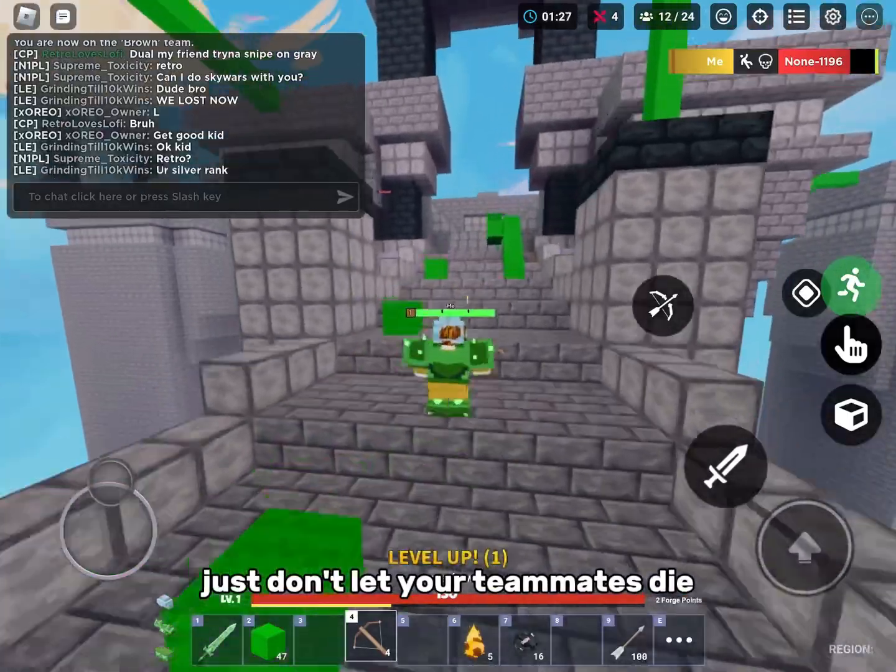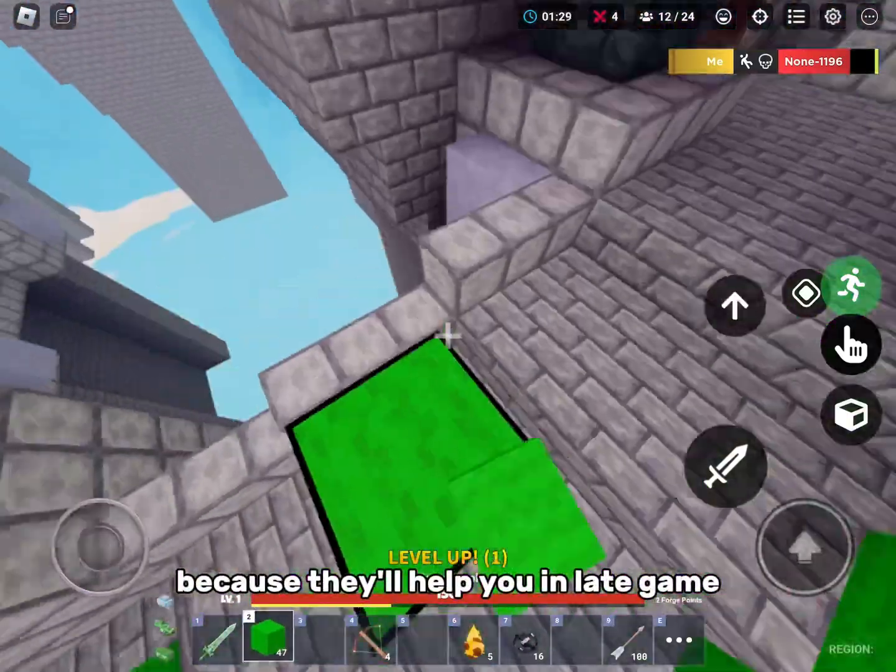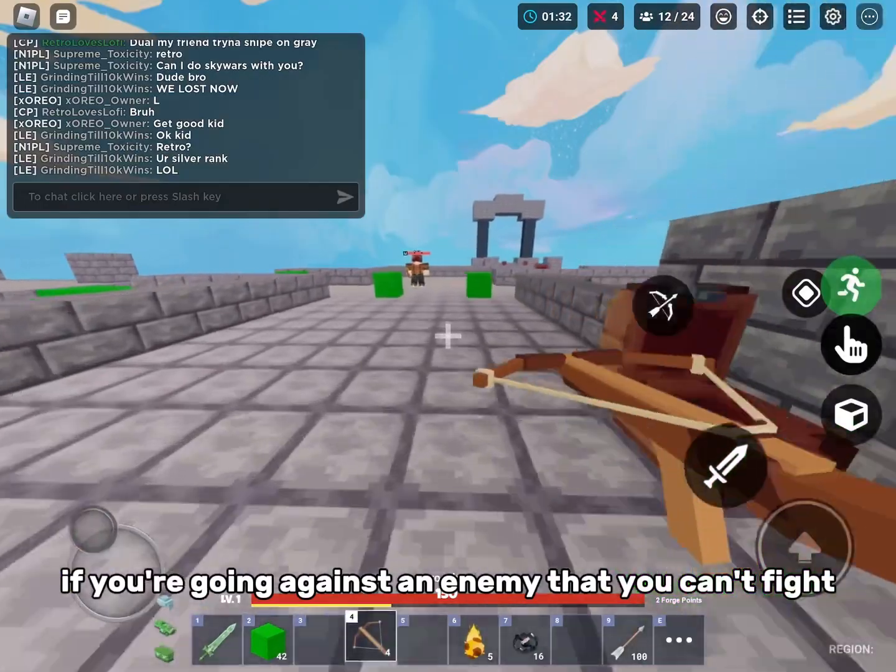Also protect your teammates — self-explanatory, just don't let your teammates die, because they'll help you in late game if you're going against an enemy that you can't fight.